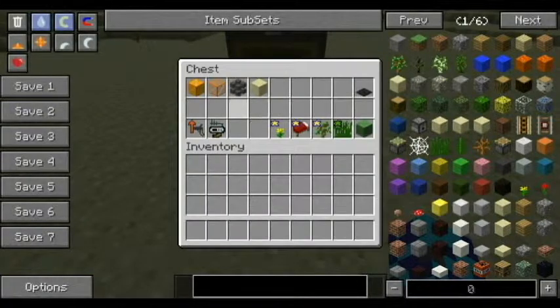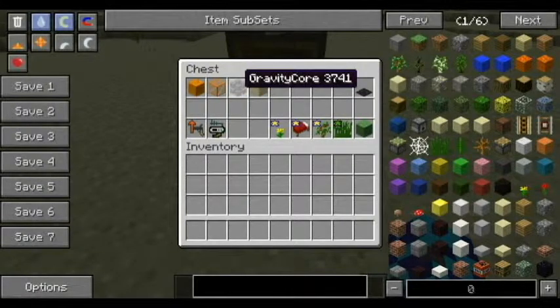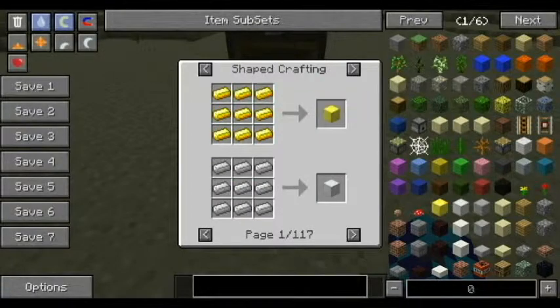These aren't too bad of recipes. And then we've got the gravity core, which is eight outer star cores surrounding one inner star core, which will make a gravity core.